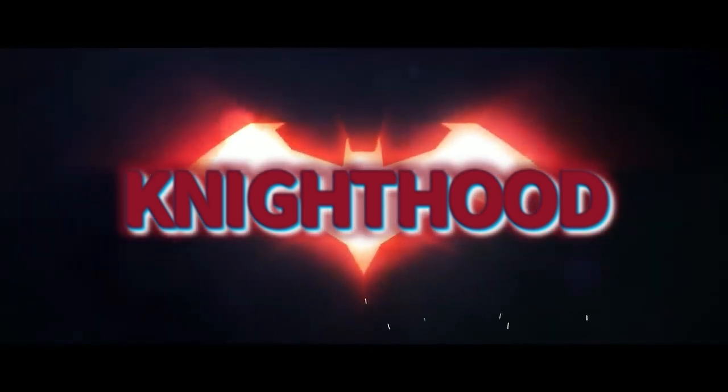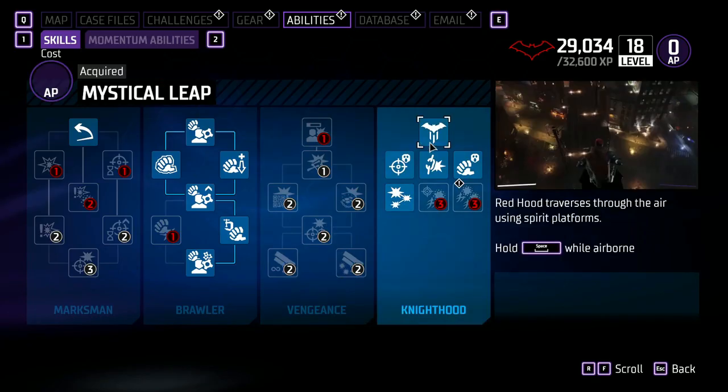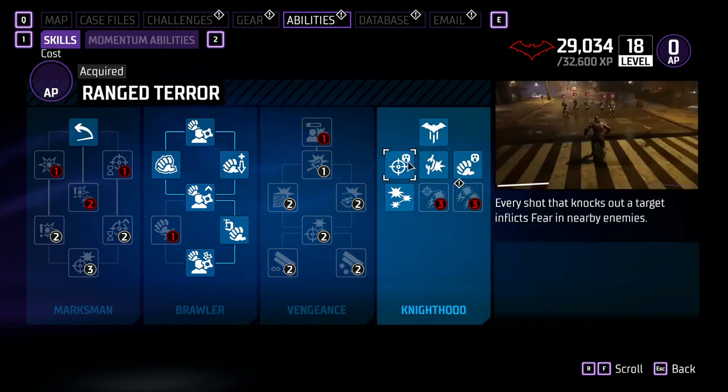Next up is Knight Hood. First up in the Knight Hood skill tree is Mystical Leap — Red Hood traverses through the air using a Spirit platform; hold the spacebar or button while airborne. Next up is Range Terror — every shot that knocks out a target inflicts fear in nearby enemies.